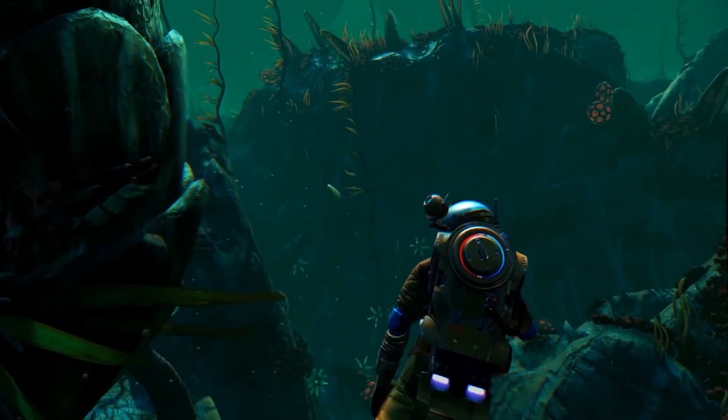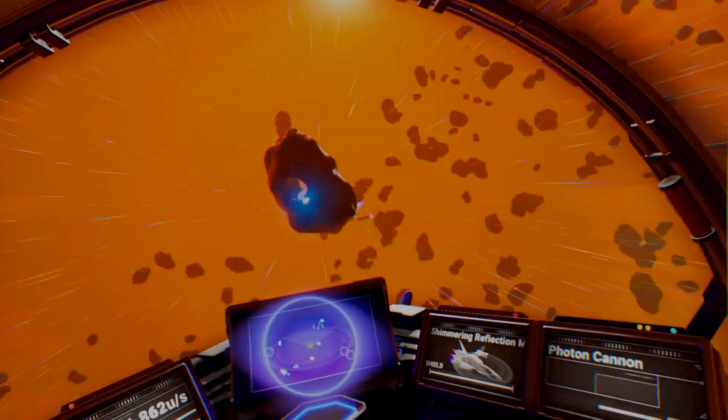One of the things that really struck me is how the interface changes in VR in some really cool ways. To interact with stuff in the world, I don't just look and click a button — I actually stretch out with my left hand, pull a trigger, and pull it towards me. That sounds kind of arduous, but it actually feels so sci-fi and Star Trek that it's genuinely fun.